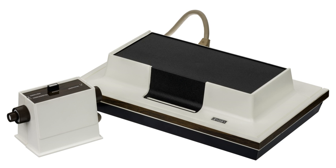The Odyssey consists of a white, black, and brown box which connects to a television set, and two rectangular controllers attached by wires. It is capable of displaying three square dots on the screen in monochrome black and white, with differing behavior for the dots depending on the game played, and with no sound capabilities.